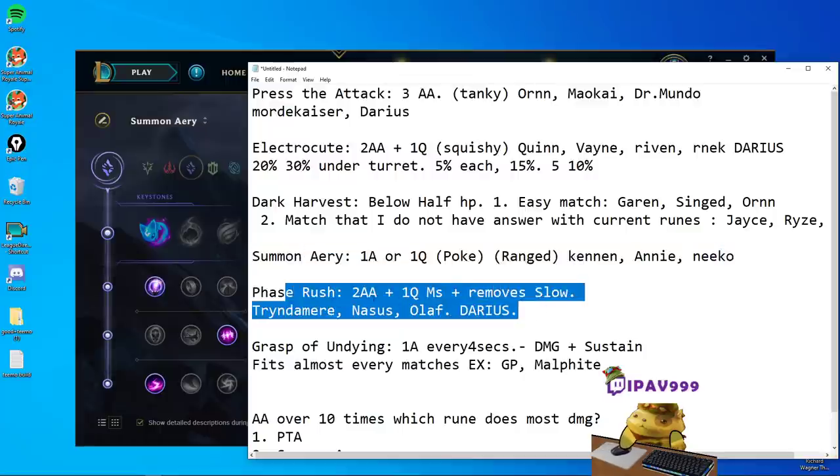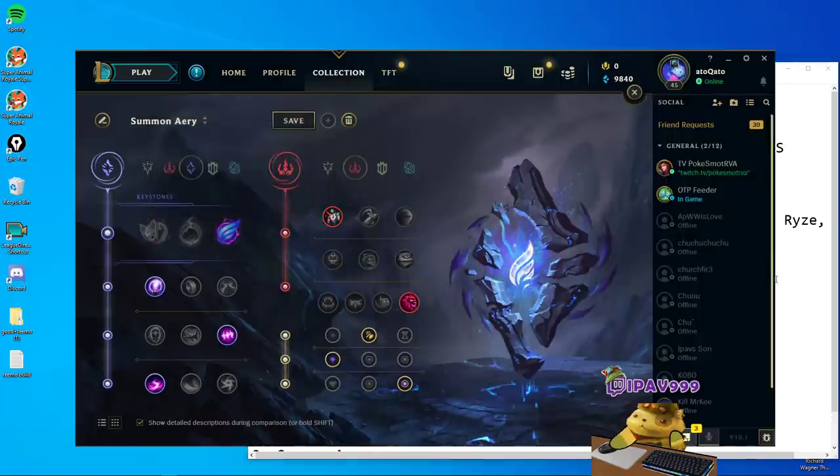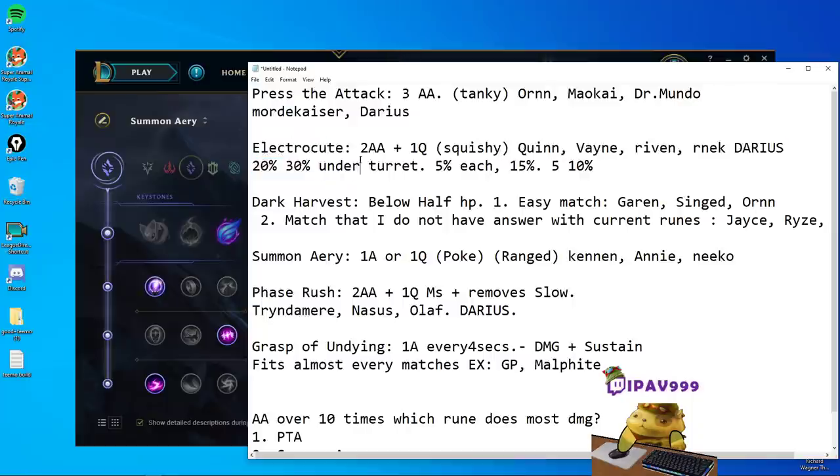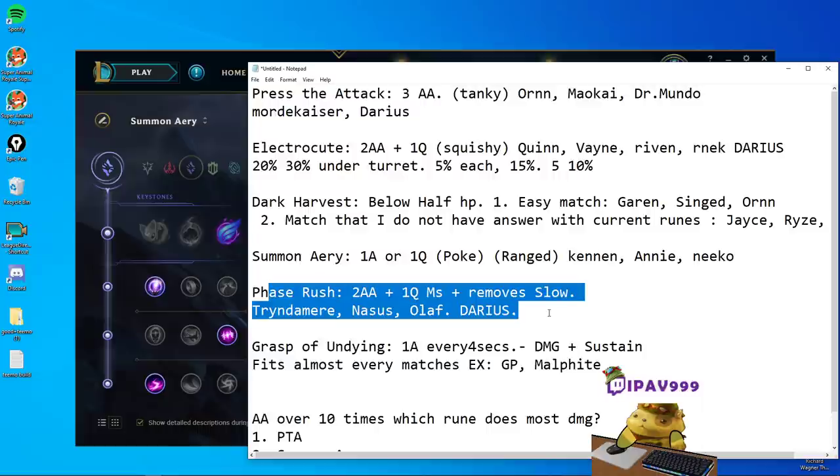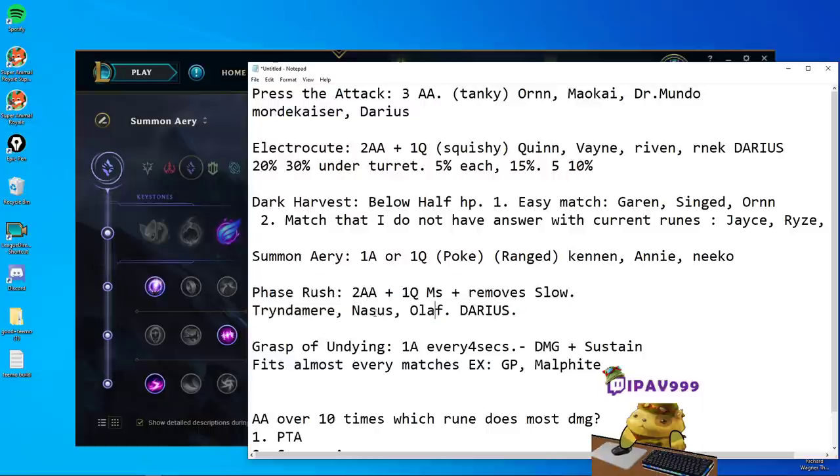Now the next one is Phase Rush. The way to proc Phase Rush is exactly the same as Electrocute. This one removes a slow and gives you movement speed. I currently take it for three matchups: Tryndamere, Nasus, and Olaf. I'd also recommend it for the Darius matchup if you're having a hard time, since he slows you with his W and you can remove that by proccing Phase Rush with an auto and Q. It doesn't give you any damage at all — it's a no-damage rune — but you can survive their slows like Nasus's Wither, Olaf's axes, or Tryndamere's slow.